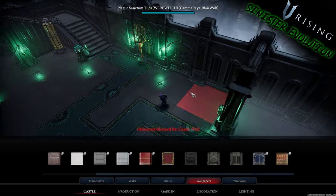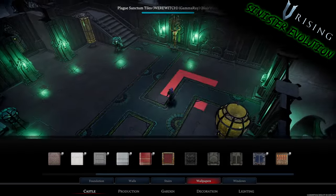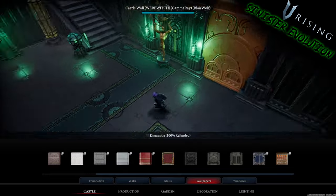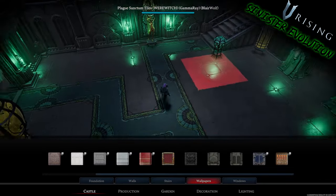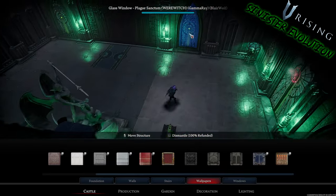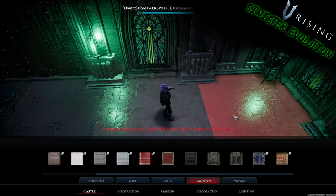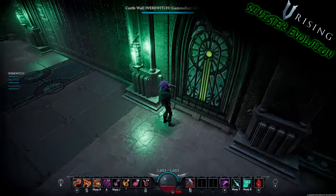Pretty cool design. I don't know if I would build a whole castle with some of these things, but of course it's up to you — this is just to show you what each item is inside the pack. These are the windows you can see behind the statues, which we'll get to in a moment. That is the Plague Sanctum window — a glass window. Pretty cool; I'm trying to zoom in so you can see those better.